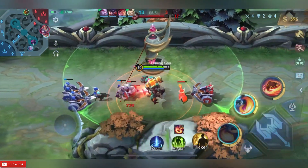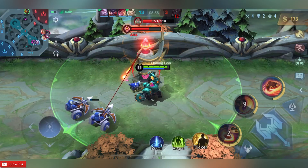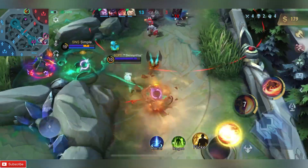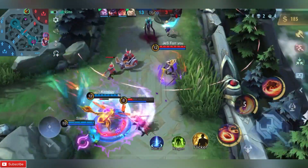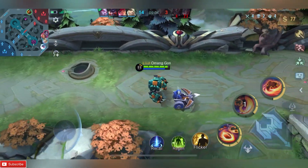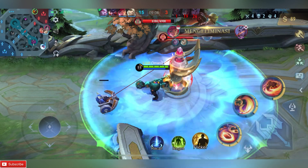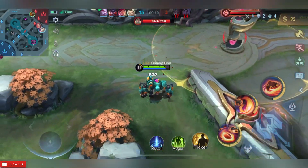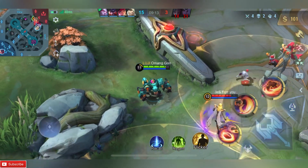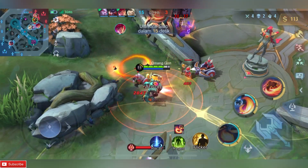Gunanya kalau misalkan kalian emblem assassin yang single target. Oke kita ambil objektif lagi. Kalau kalian misalkan sudah unggul, kalian buat BOD, Hunter Strike, sama Malefic Roar. Nah itu tujuannya buat burst damage ketika kalian combo.